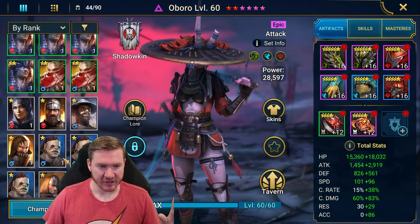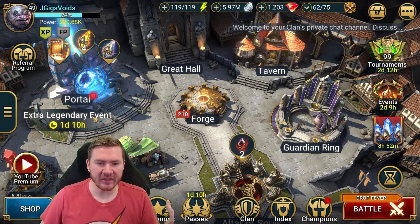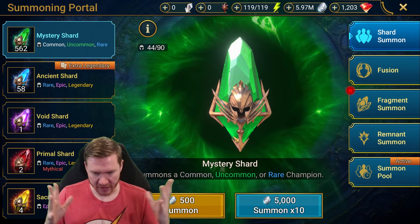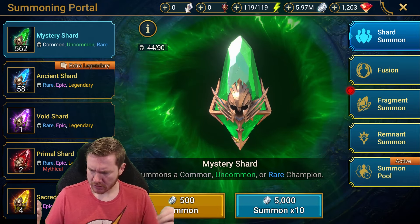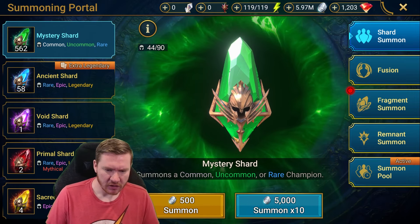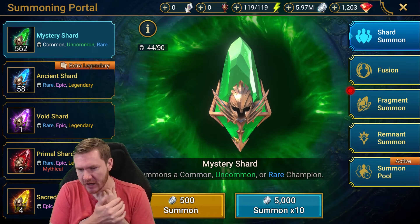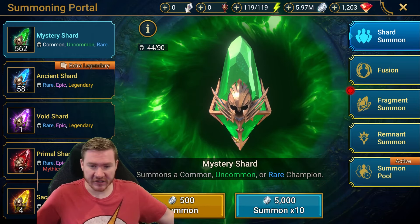Now it's tempting. Here's the thing — part of me thinks it's probably not the greatest idea, because if a legendary fusion comes up that happens to be void and we want to do it, we really want to make sure we have the shards to get through it. Another part of me thinks it's been a while. I'm trying to think of all the void legendary fusions we've ever had — I know Tormund — and I don't know if we've had many. On one hand it's been a while, so maybe they're going to do one soon.